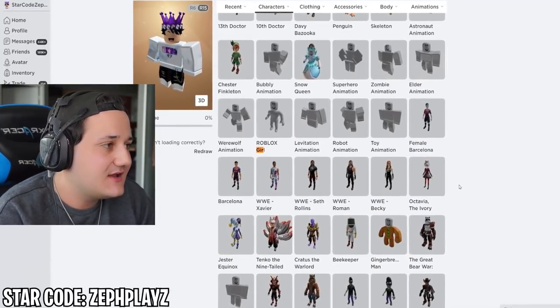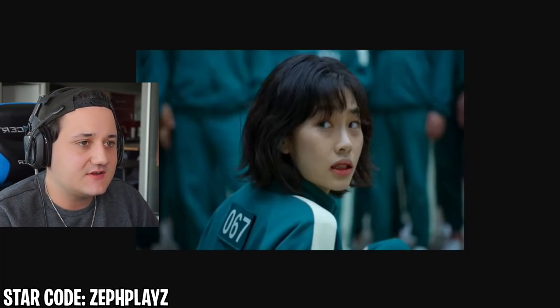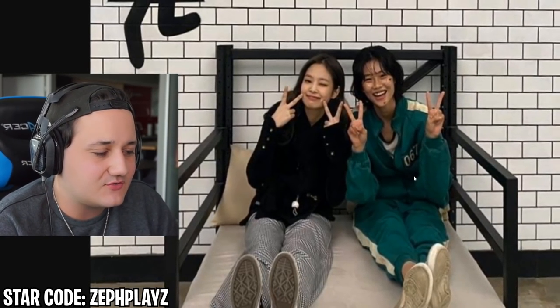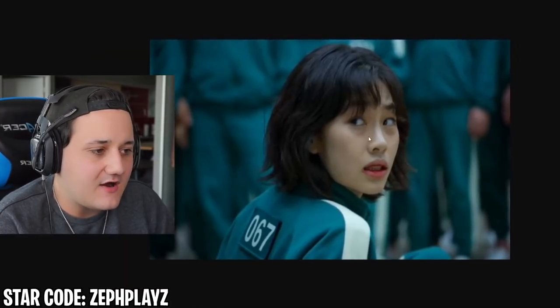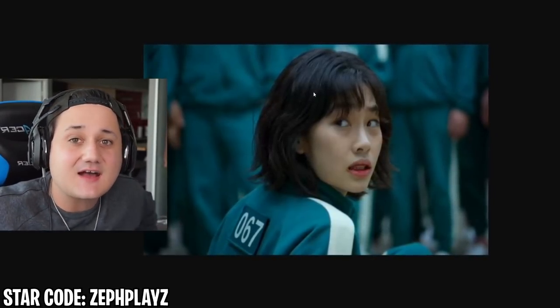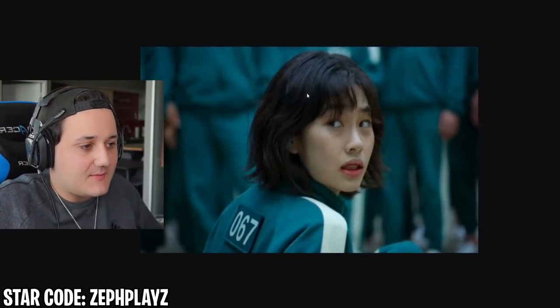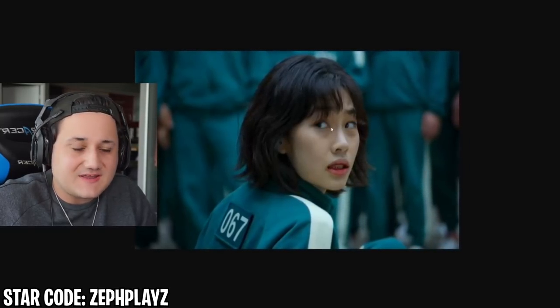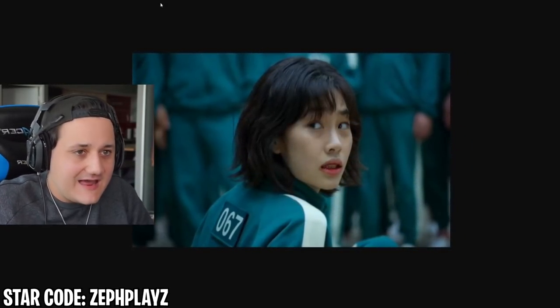We're going to use the Roblox girl package for this. Obviously the main things we need are the jersey — the 67 competing Squid Game outfit — plus the matching pants. It's kind of like a tracksuit. And then we've got to get her hair, which is a short wolf cut, parted in the middle and laying over the forehead. I believe it's called a wolf cut — thanks, TikTok, for teaching me that.